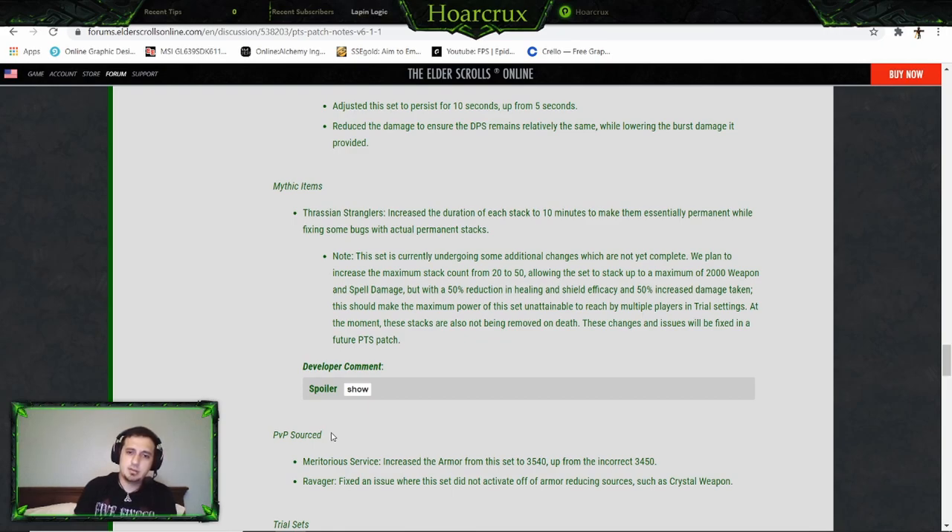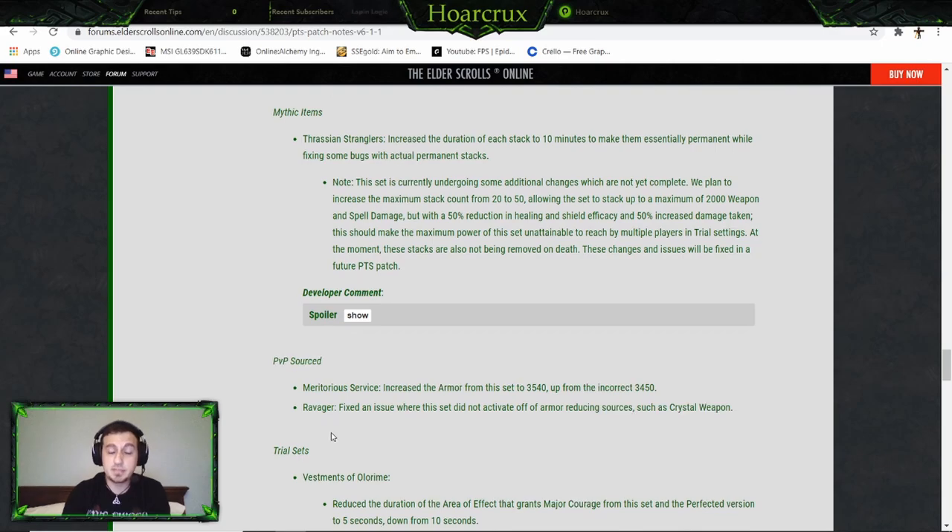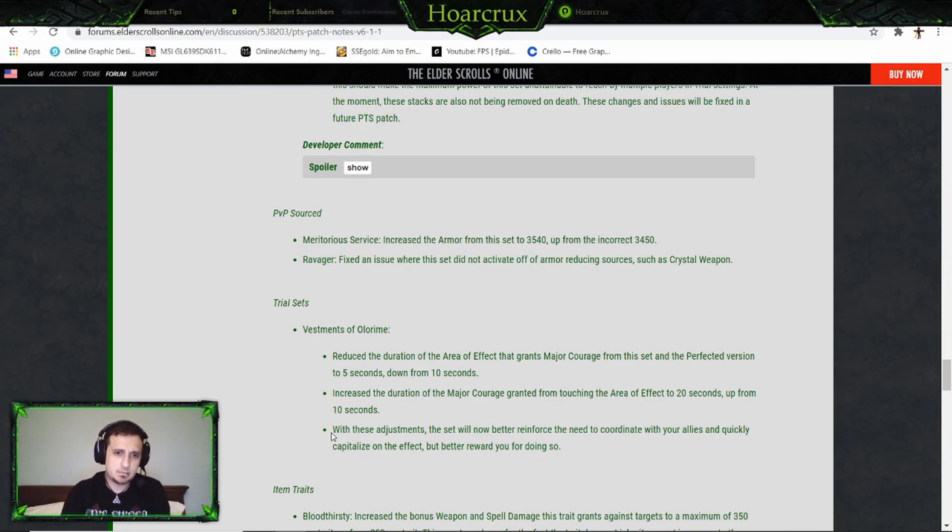Thoracian Stranglers — I really like this mythic item as a concept, and from what I've heard they've played around with even more iterations of it. As it sits, you're going from 20 to 50 stacks, which is pretty much going to be indefinite, and you get 2,000 weapon and spell damage for maintaining that. It's really good — you just gotta be careful with it. I'm very curious to see what other changes it goes through. I'm probably going to run it on PvE builds once I start putting those out.